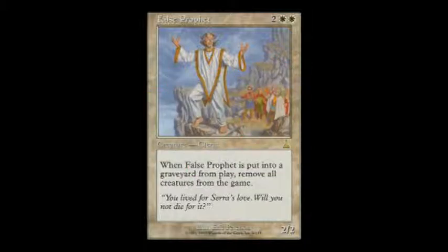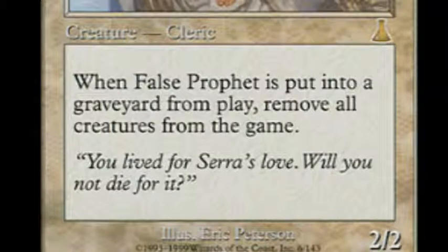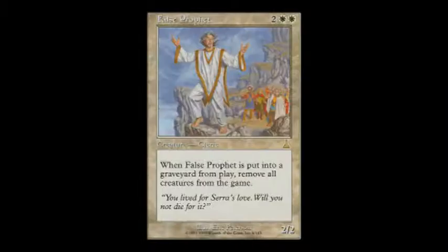What I like about The False Prophet is that it's basically a Wrath of God that can swing for 2. When The False Prophet is put into the graveyard from play, remove all creatures from the game. So if your opponent doesn't want to deal with the fact that his forces may get removed from the game, he's got to deal with it swinging for 2 every time it gets an opening.